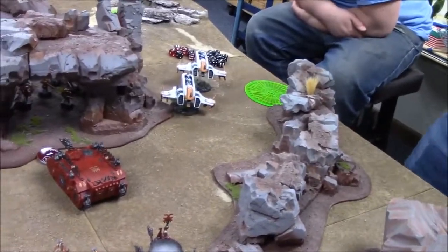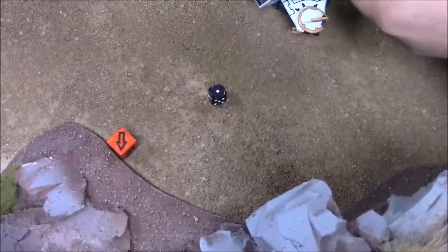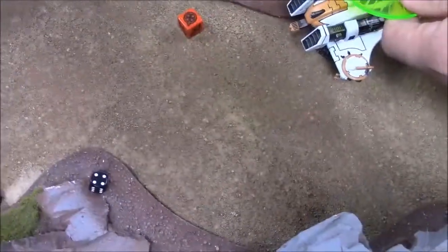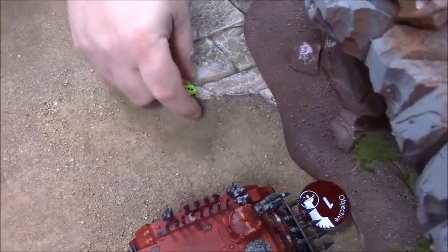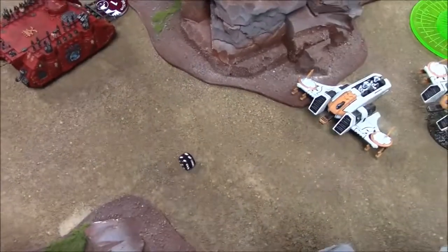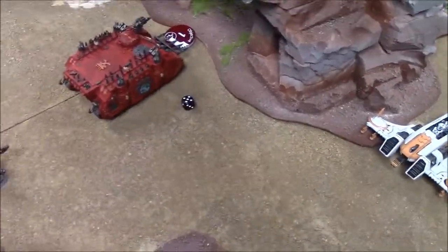Forge Fiend fires three large blast ectoplasmic shots at the Predator. Two of three land: one direct hit and one near miss — a glance and a pen. First Devilfish jink saves the glance but fails — wrecked. Combi-bolter fires two snap shots at Fire Warriors — neither hit. Berserkers run five and four inches. Defiler targets pathfinder group with Battle Cannon — scatters one inch.